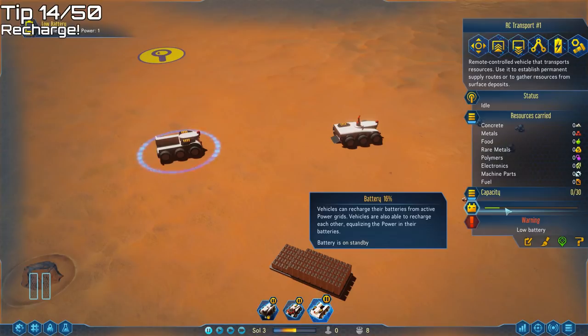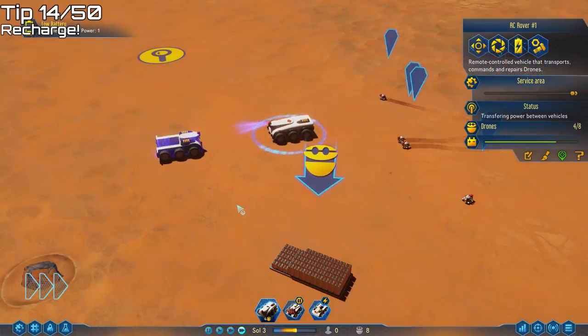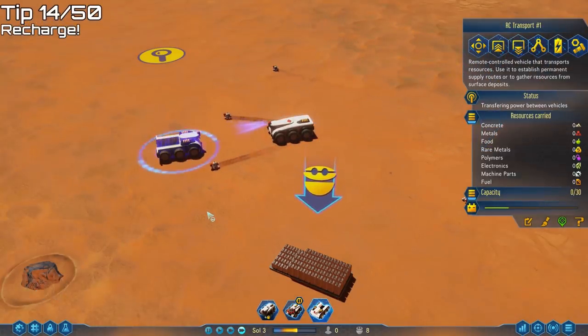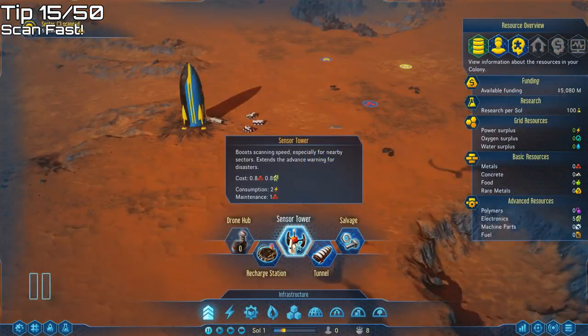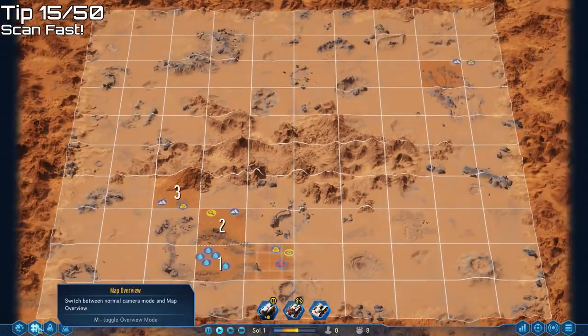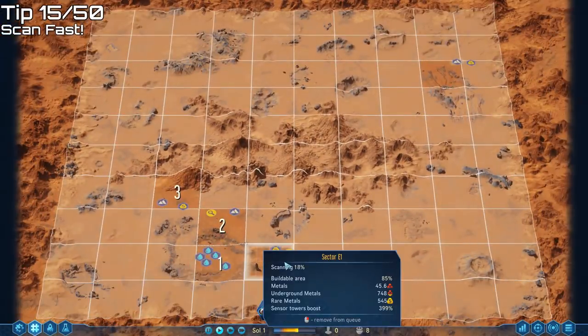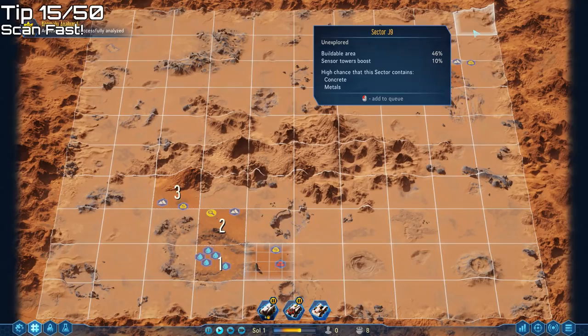When your drones have finished collecting resources, use your transporter to move the resources back to base. If a vehicle gets low on battery, you can charge it from the base's power grid by placing it next to an electrical cable, or charge it from another vehicle.